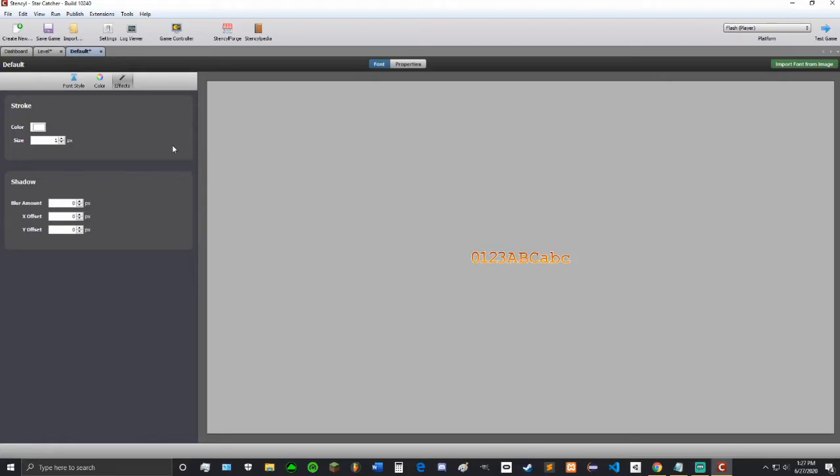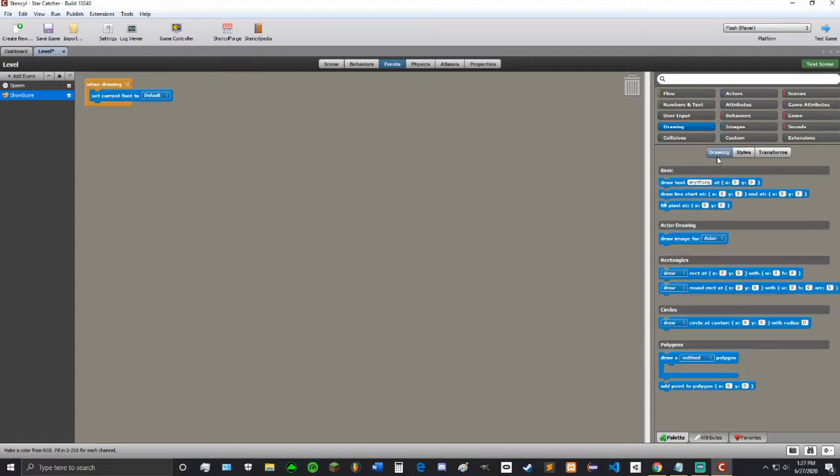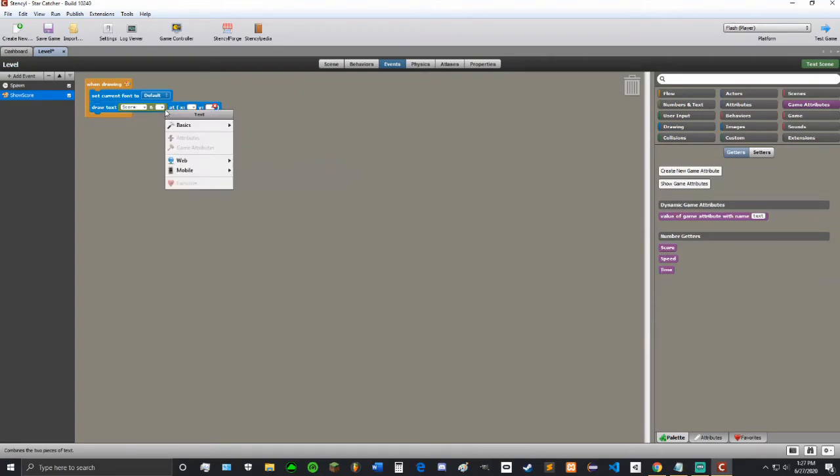Shadow adds to it but the background is black so it won't do anything. So we're going to set our font to the font we just made, and then we are going to draw text. We're going to need a concatenation block — to concatenate two pieces of text is to combine them, it's just a fancy word. In the first box we're going to do 'score colon space'. We always do a space because what we're going to do next is add in an attribute. We always put a space because score just prints the number of score, so if we didn't have the space it'd just be like 'score colon one', but since we added a space it'll be nice and spaced out.